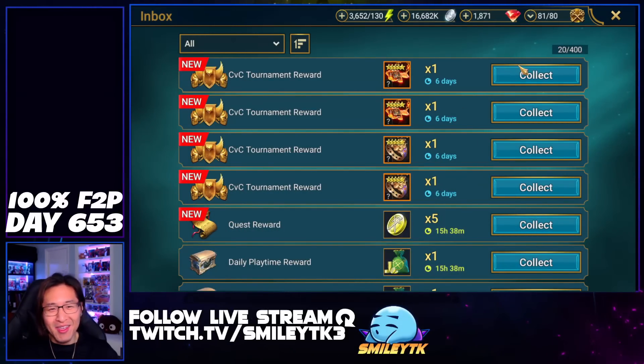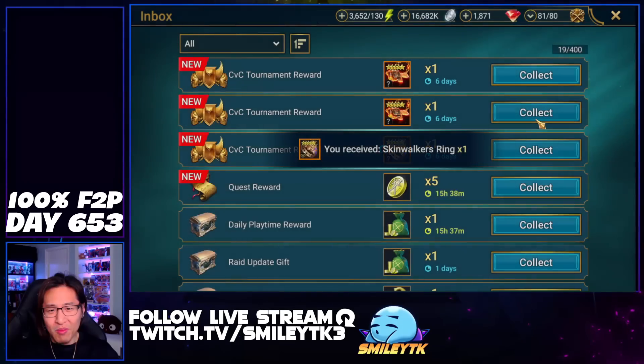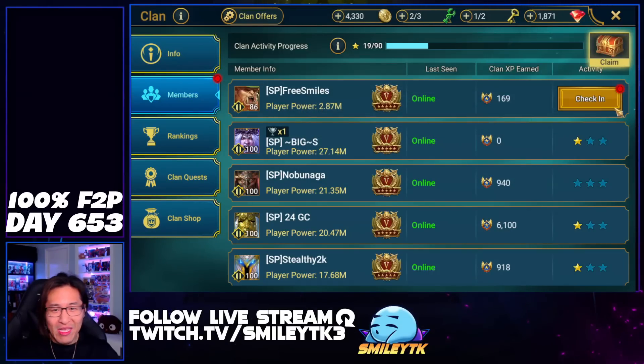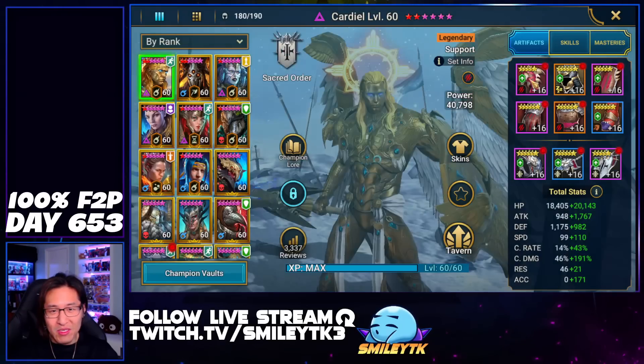We won a CVC, guys! We finally won a CVC with the Legendary pieces for the Reaction set. We've never had Reaction — or the Blood Shield set — with Legendary pieces yet. We joined the new clan, and it's not a 6-star Legendary piece, but it's still better than what we were getting before, so that's always good.